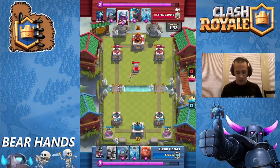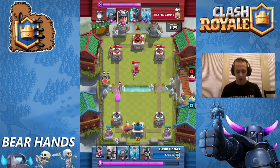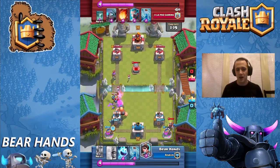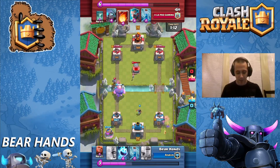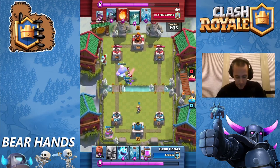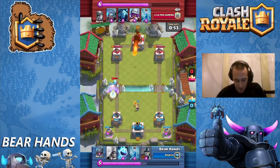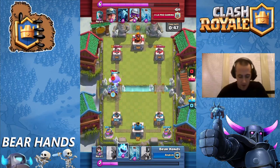He throws down another tombstone — we're going to build up the push. This guy doesn't know we have Three Musketeers yet. I'm aware that he has fireball, and he's played enough cards that I wouldn't want to play my Three Musketeers altogether. So I throw my princess down again to try to bait out the fireball. Instead of playing my Three Musketeers like I wanted, I wasn't expecting the fireball timing, so I do a conservative Three Musketeer split. Then here comes the fireball — he's played it. I'm going all in. I drop the Three Musketeers on that side.